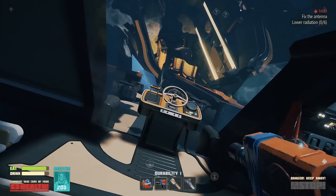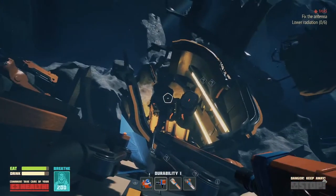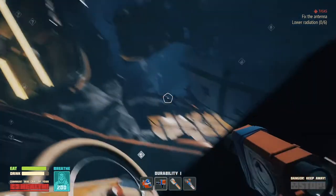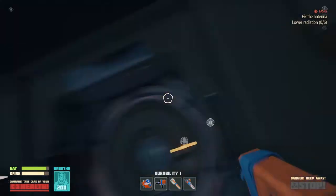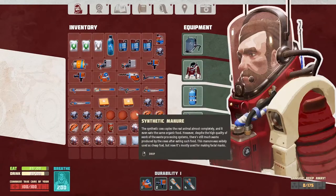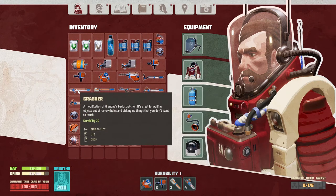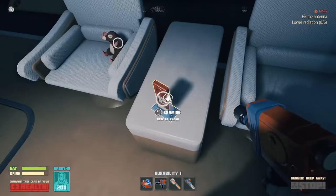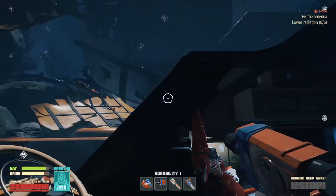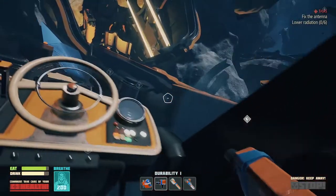Hey guys, how's it going? It's Hayte here with another episode of Breathe Edge. We're back in the second base that we built, and we have the handy scrapper. We needed a grabber, which we've made in the last episode. If you missed it, you're gonna want to check it out.